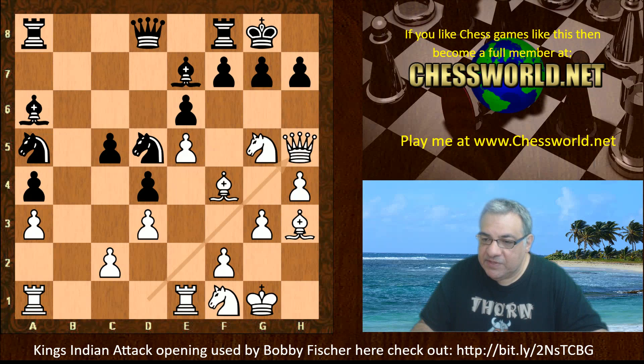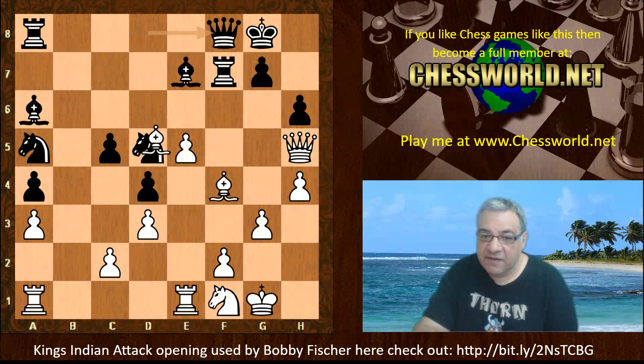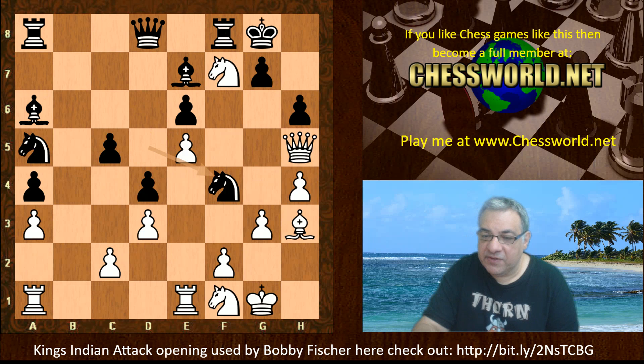It is easy for black to go wrong. If black plays h6 here - in similar positions you might see this at faster time controls - white is eyeing the soft spots f7 and e6. There is actually Knight takes f7, Bishop takes, which is quite devastating, for example winning the d5 pawn.